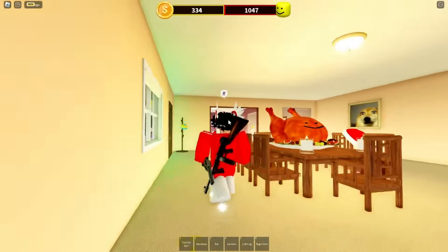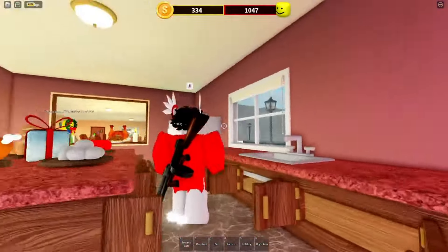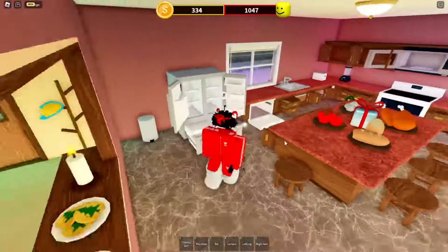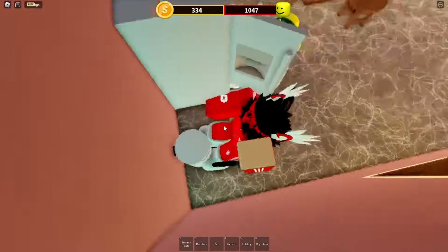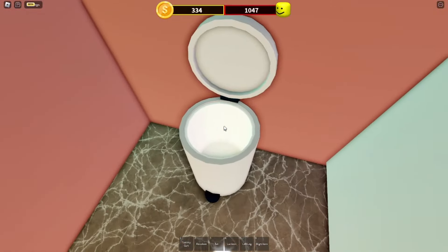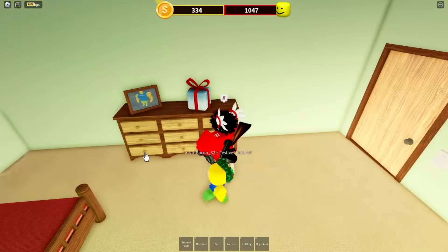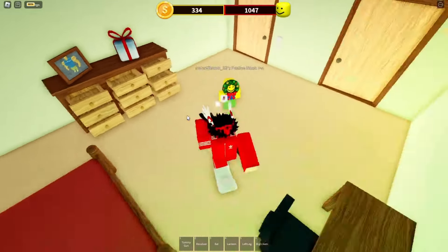Now go to the kitchen — it's already been opened by someone else, but look through all of it here. Check the trash too — put your character up to open the trash can and check. Next location is this room — check under the bed, and in here. Open it all and you'll see it easily.